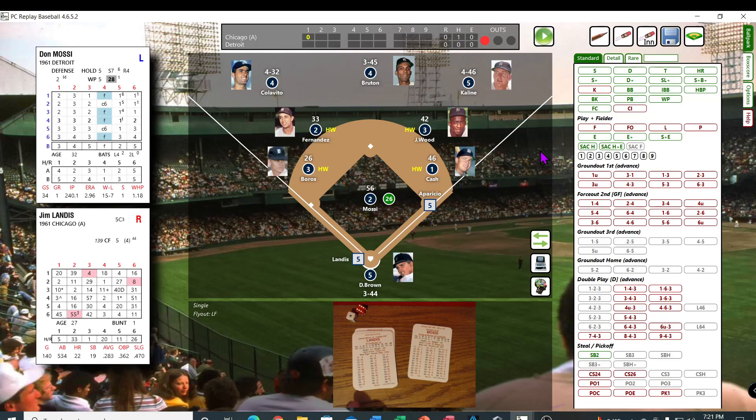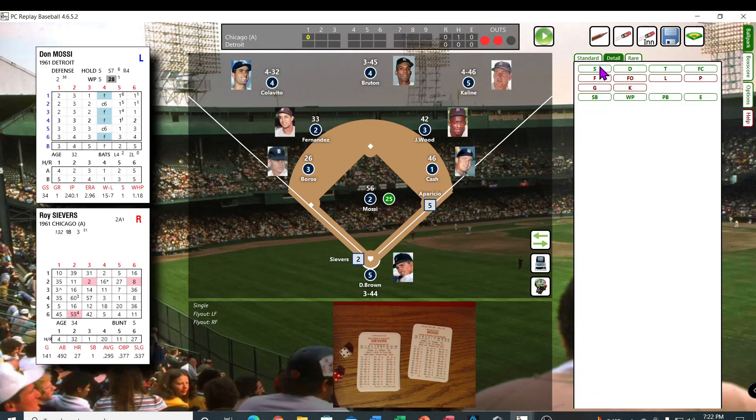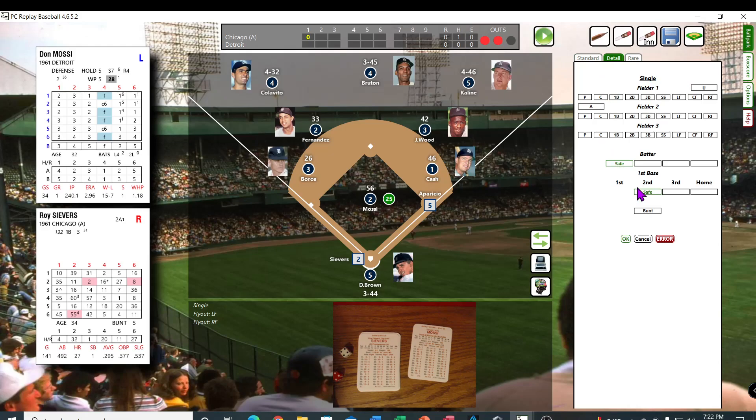Jim Landis — 61, that converts to a 32, and that'll be a fly out to right. Roy Seavers, their cleanup man, batting and playing first base again today. Another 44 — that's a 7 — that's a single to right, runner to third. So I have to do the detail on this one. Batter safe and the runner goes to third.